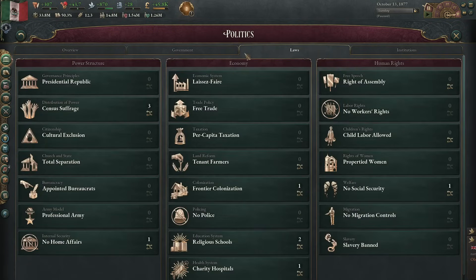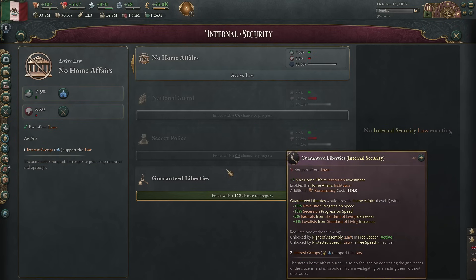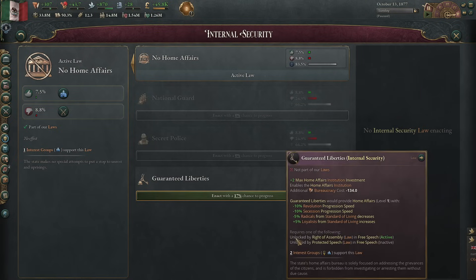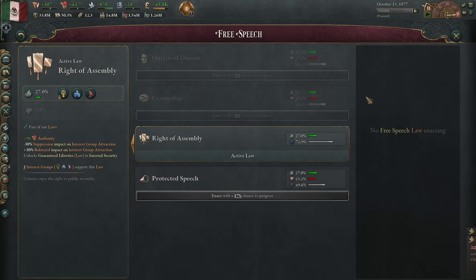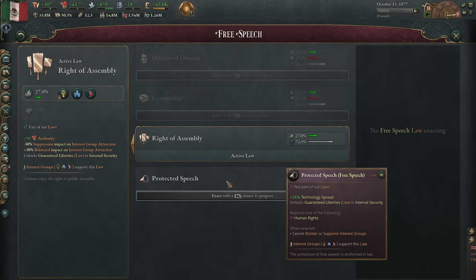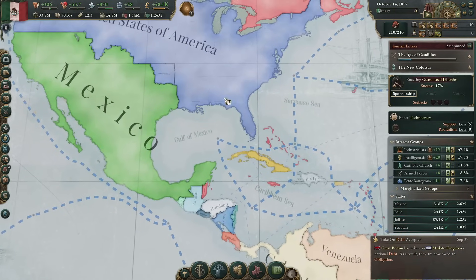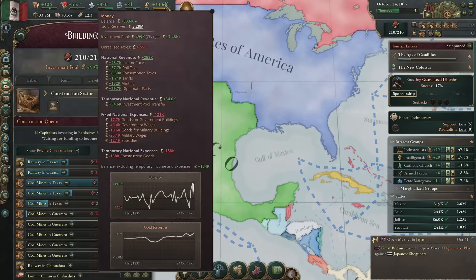We're going to go for the migration attraction side of things. I don't think there's any laws. Guaranteed liberties — there's some things in Home Affairs. Bureaucracy costs from the home affairs. Revolution and secession go down, a few more radicals, but loyalists stay. Protected speech makes it so we can't bolster or suppress. I think guaranteed liberties is fine for us — let's throw it in there. All this money, so crazy. We're still on minimum taxes? Oh no, I did bring them up for the war.